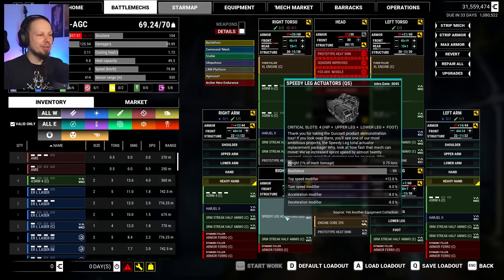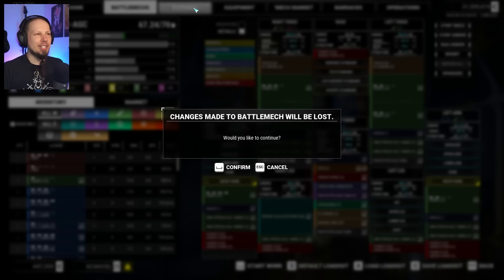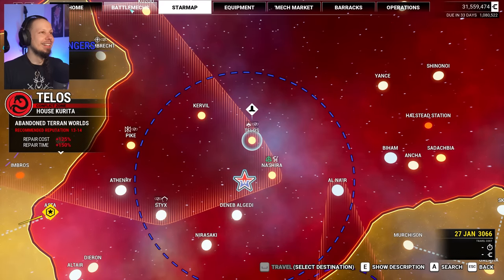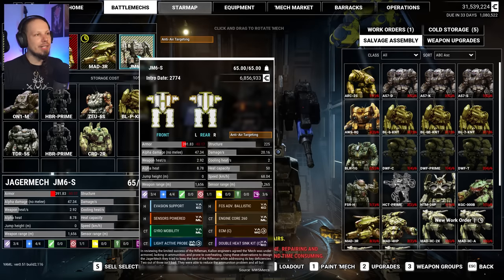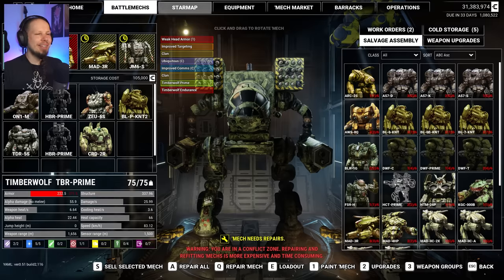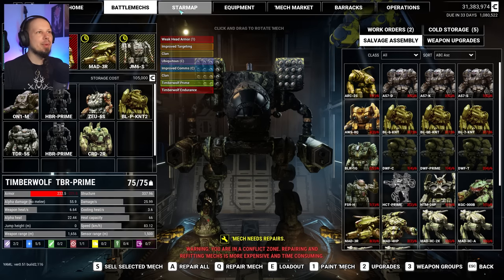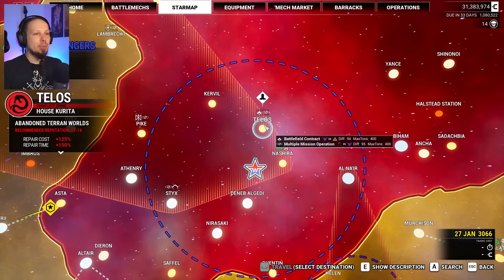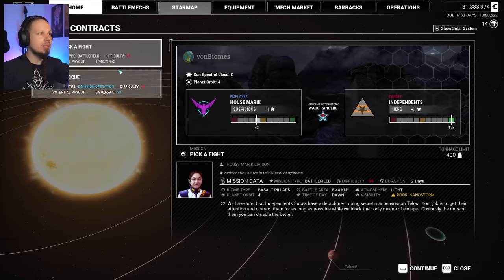The Archer is not having a good time today. This takes a long time to repair, and even longer in a conflict zone, so the Archer is gonna stay out of the fight for a while. Let me go ahead and repair the other guys — we can do it here in the conflict zone since they didn't take that much damage. We're gonna take the Bravo squad out. We can play Battlefield — go contract, go pick a fight against the Independents, take all the salvage, still looking for my assault mech.